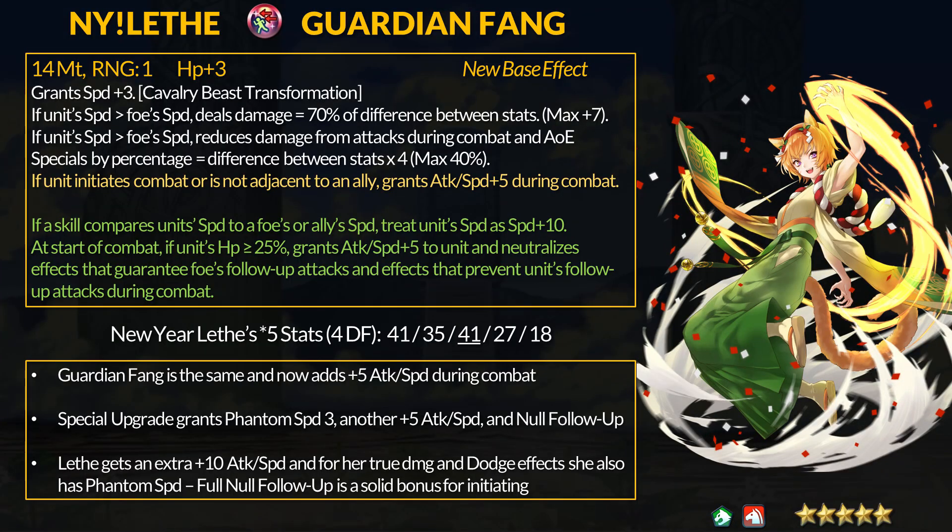Our seasonal refine for this month goes to New Year's Leith. Her banner was our first featuring beast seasonal units, and since beast units all have unique weapons, we have a lot more seasonal beast refines coming. New Year's Leith is a green beast cavalier with a big focus on speed, and her refine doubles down on that. Guardian Fang did not lose any of its base effects — it grants plus 3 speed, and if Leith outspeeds the foe, she deals true damage equal to 70% of that speed difference, maxing at plus 7 true damage, plus 40% dodge damage reduction. New to the base effect, if Leith initiates or is solo, she gets plus 5 attack and speed during combat. The refine adds Phantom Speed 3, giving her a bonus 10 speed only for speed-comparing skills, and if she has more than 25% HP, Leith gets another plus 5 attack and speed and no-followup 3.